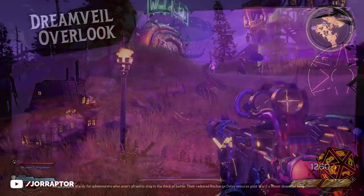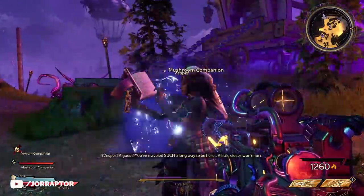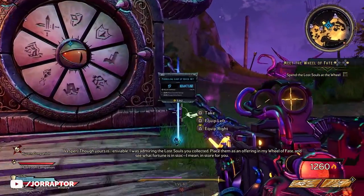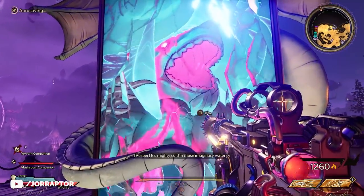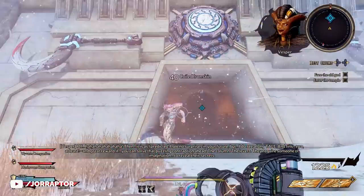When entering this area for the first time, you are introduced to Vesper and her Wheel of Fate, which is where you can spend your Lost Souls — a new currency for some extra loot. Right across from the Wheel of Fate you find the real attraction though: the Mirror of Mystery. After activating the Mirror and watching a short cutscene, you will be dropped into the first encounter of the Coiled Captors DLC.